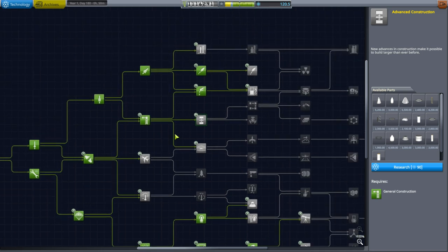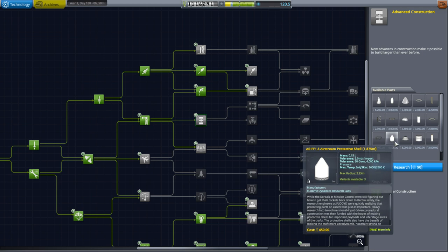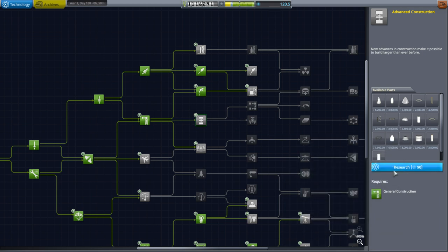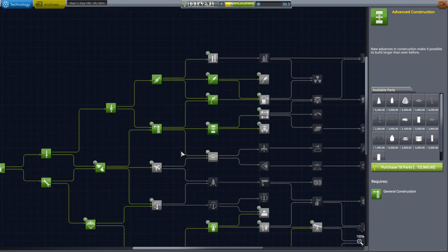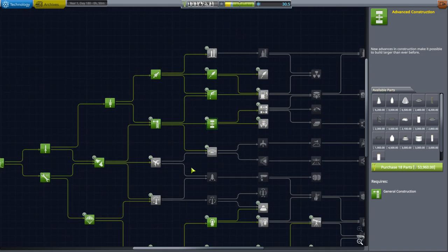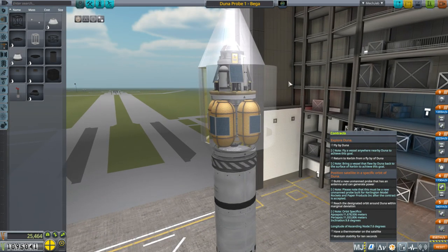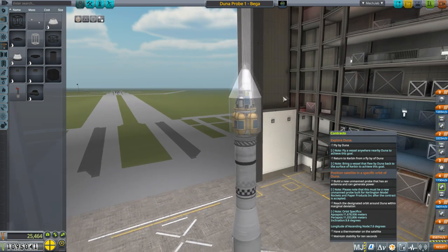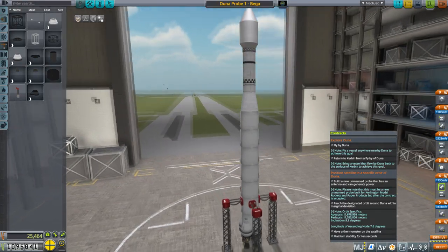I started building my probe, but I decided it was high time we got a fairing. We can unlock that with advanced construction and we have the science, so let's proceed with that so we're not going to have quite the aerodynamic disaster we would otherwise. Here we have Duna Probe 1 on the Vega rocket — named Vega because it sort of looked like a Vega rocket to me, or maybe an early Ariane rocket.